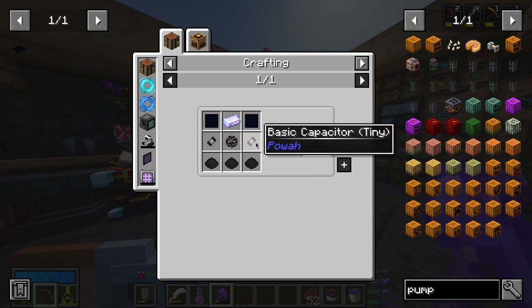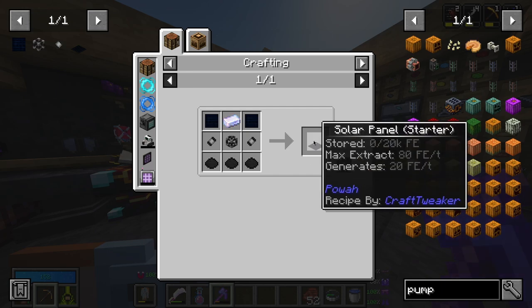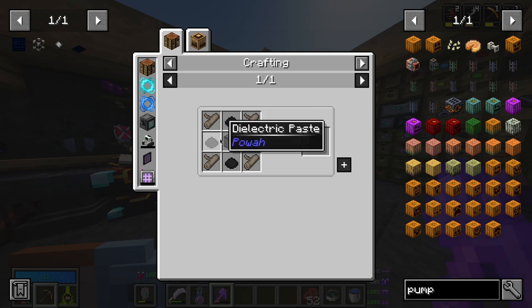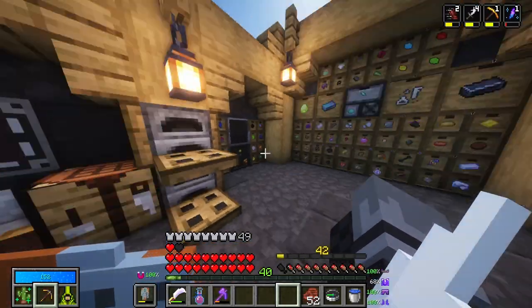Next is a solar panel starter — I'm going to be needing that, and this. I'm thinking of a three-by-three setup. I already have one, which means I need to make eight, which means I need two times eight — 16 of these. I need tinted glass. I also need to go ahead and get a bunch of this.